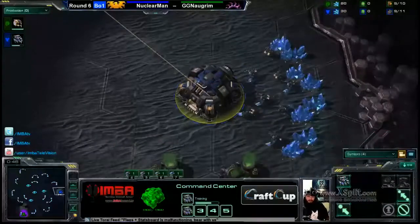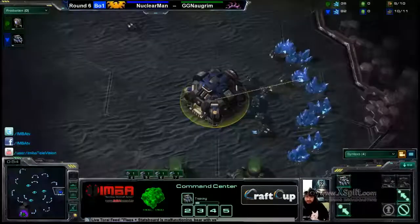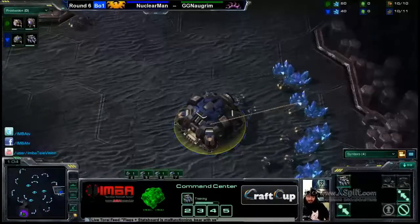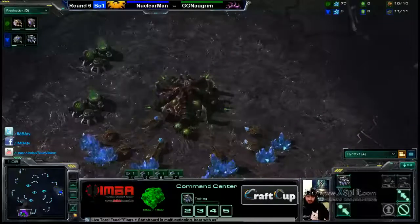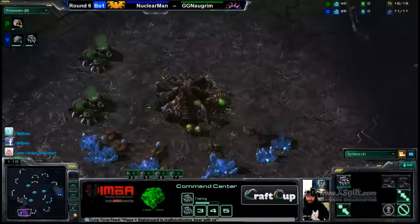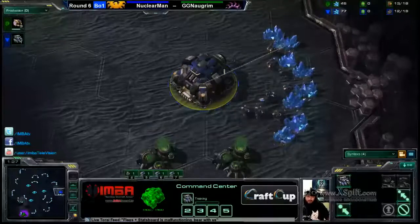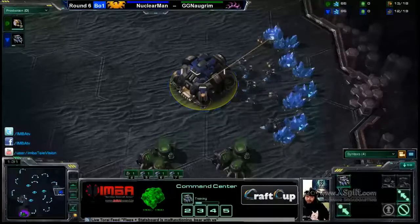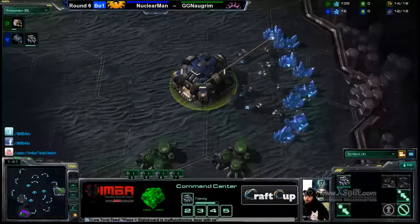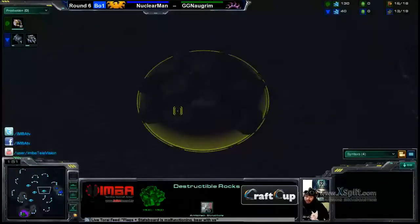Why don't you take the cam for a minute, Syntax? Well, I'm curious to see what they both are planning for the matchup. Nuclear Man will wall off the ramp with his supply depot. And nothing's going on so far, so we could speculate — do some theory crafting. The spawn positions don't really matter because the map is built like a triangle, so the move paths are the same every time.